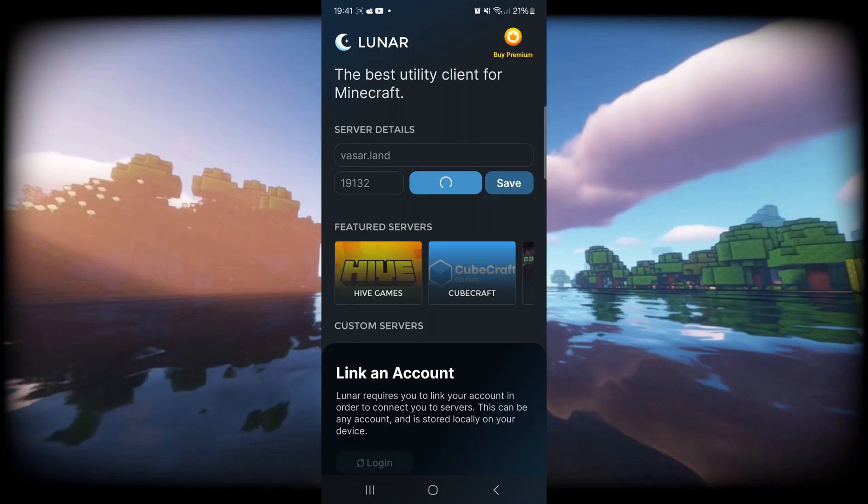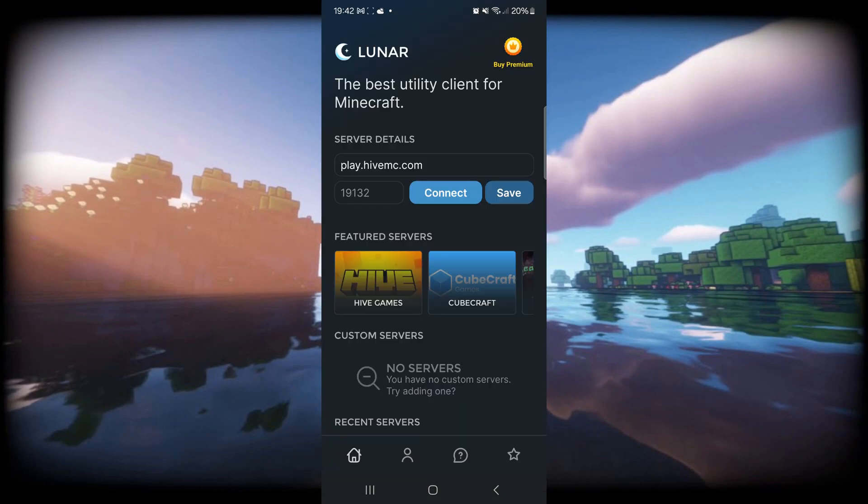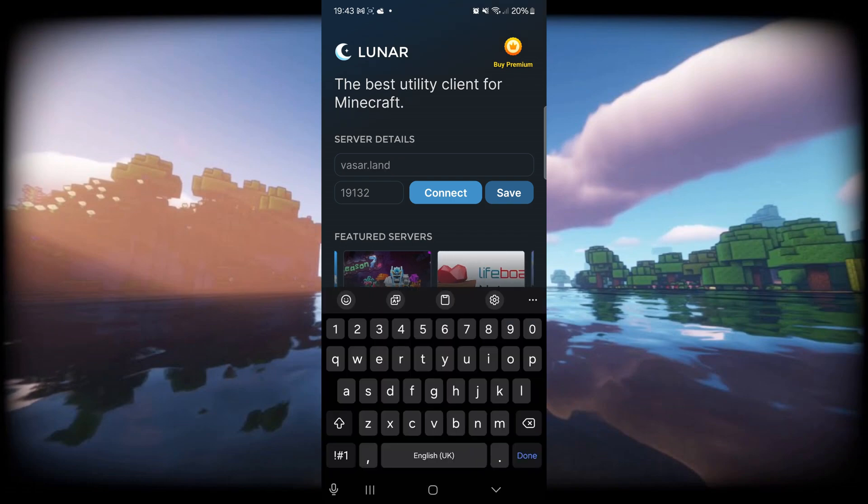Lunar does require you to link your Minecraft account — that is just so that Lunar knows exactly what account to run the proxy through. In this case for the Hive, it's play.hivemc.com. But you can choose any other featured server, or any other custom server as well.